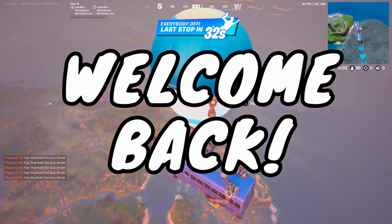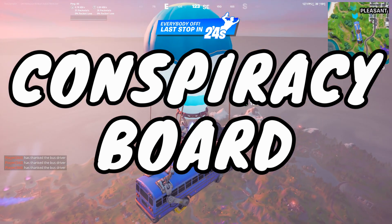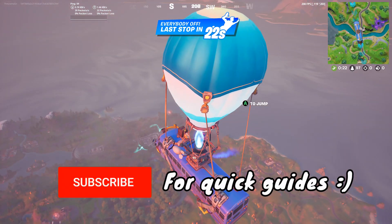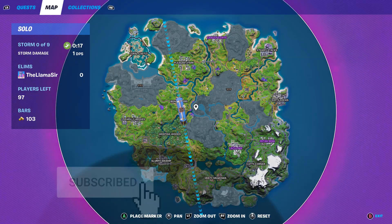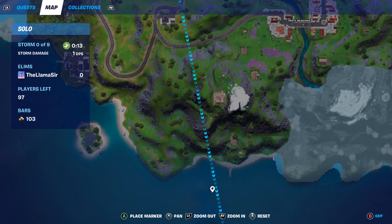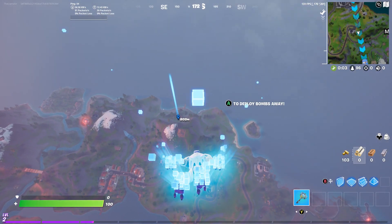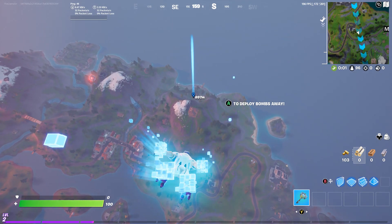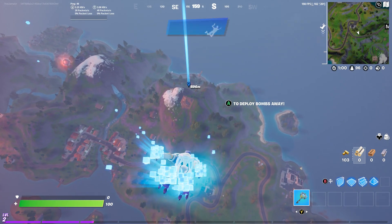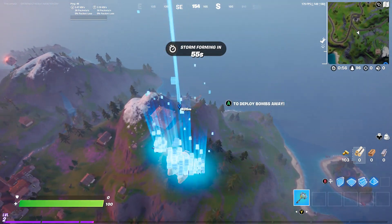Welcome back to another Fortnite challenge guide. In this one I'm going to be showing you how to interact with Bunker Jonesy's conspiracy board and complete that challenge. It's super simple. You basically need to go onto the map and head down to this building right on the very southern edge of the map. It's a super easy challenge — you just go there and interact with this board and you'll be able to get 30,000 XP as a part of the battle pass.